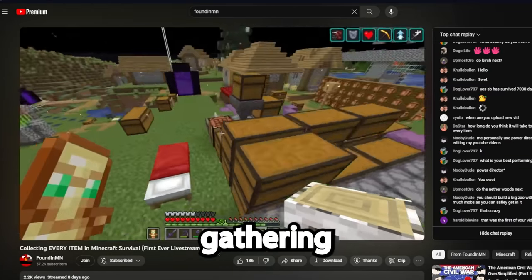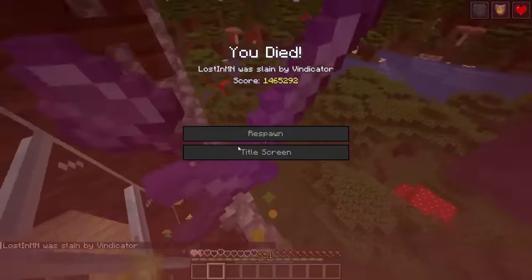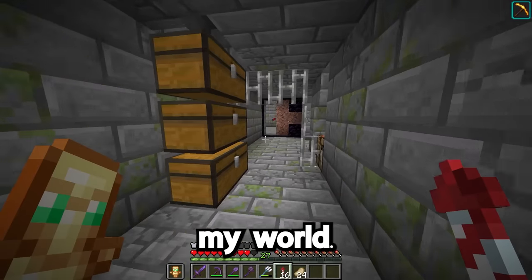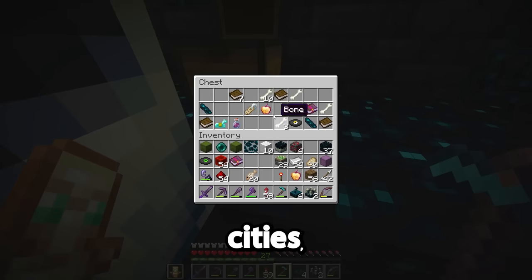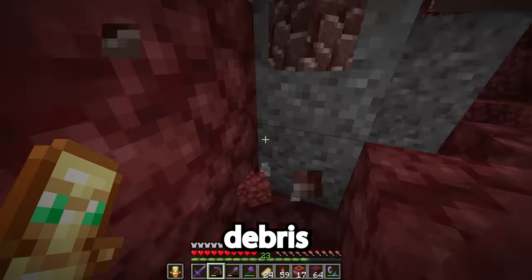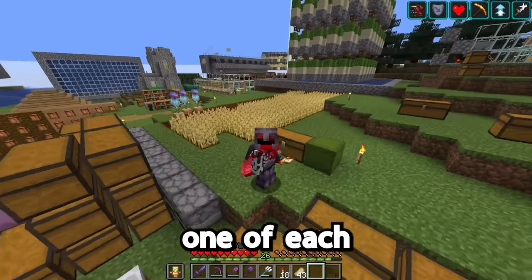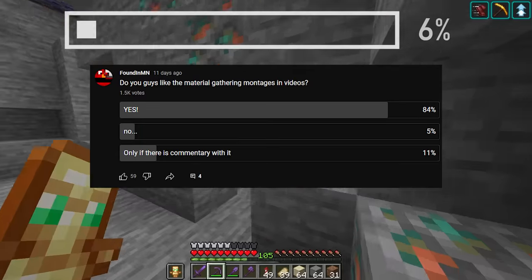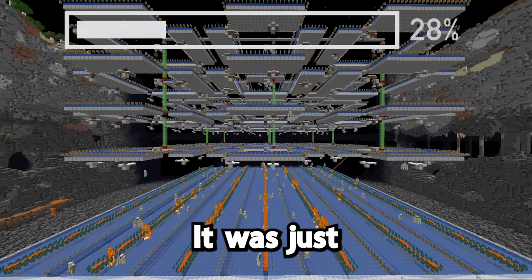I spent a couple hours on stream gathering two of everything. And also, 1.20 stuff dropped! Most of the stuff I had lying around in the numerous chests I have all over my world, but I also had to go out and get some extra stuff that's more rare. I made a warden switch to explore the ancient cities, I respawned the ender dragon to get dragon breath — which no one uses ever — I mined some ancient debris, and I had to mess around with charged creepers to get all of the mob heads.